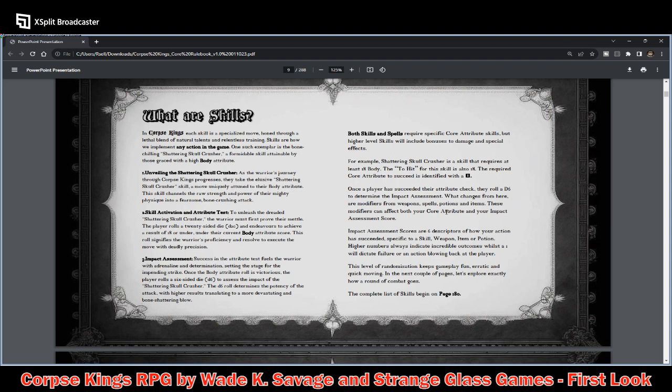Both skills and spells require specific core attribute checks, but high-level skills include bonuses to damage and special effects. Once the player has succeeded their attribute check, they roll a D6 to determine the impact. Modifiers from weapons, spells, potions, and items can affect both the core attribute and your Impact Assessment score. Impact Assessment Scores are six descriptors of how your action succeeded — higher numbers indicate incredible outcomes, while a one indicates failure or an action blowing back at the player. The complete list of skills is on page 180.